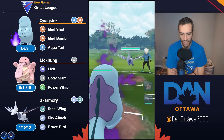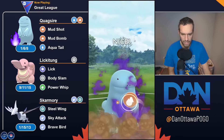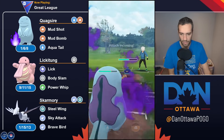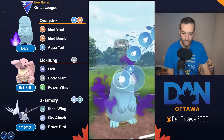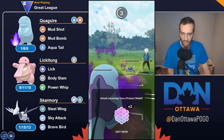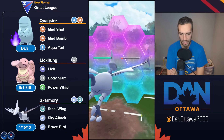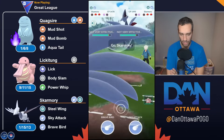If you add on the 20% Stab bonus — 20% of 50 is 10, so Aqua Tail goes up to 60 — 60 divided by 35 is 1.71 for Aqua Tail. And for Mud Bomb with Stab: 72 divided by 40 is 1.8. So with Stab you're a lot closer in damage per energy — Mud Bomb at 1.8 versus Stone Edge at 1.81, and Aqua Tail a little lower at 1.72 but giving you a quicker charge move.